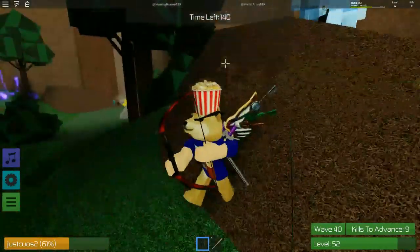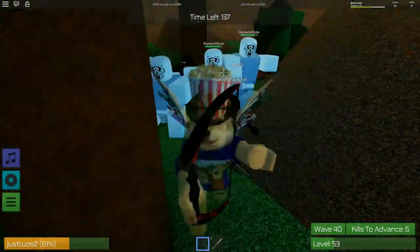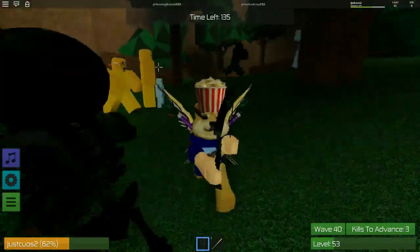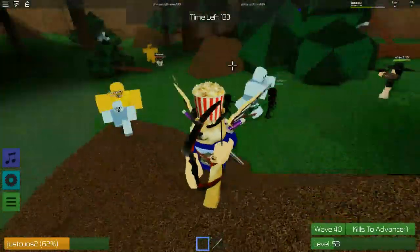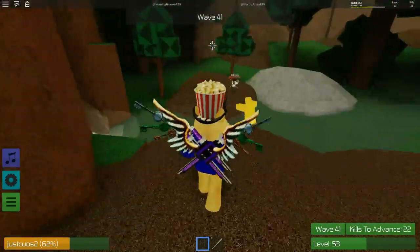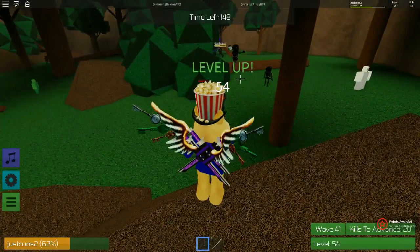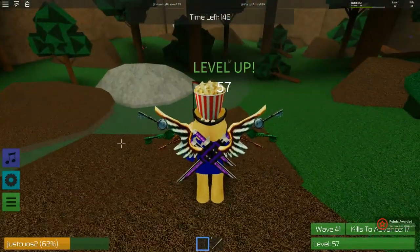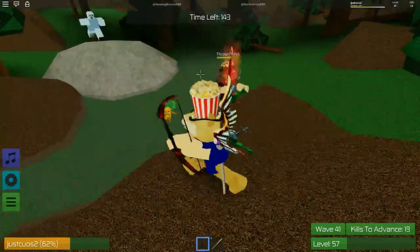Usually in past years they've had places where it shows all the different eggs you can get. This year seems very different because you actually have to go into different games and complete things — usually it's all done in one game. I can't find the egg I want and I don't know where to get it. There's a gold zombie — I got him! I'm level 54, 55, I get a new weapon. There are loads of giant zombies. I'm level 57 now and we have a new weapon.